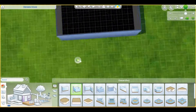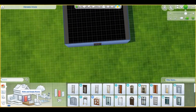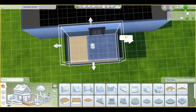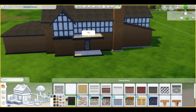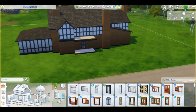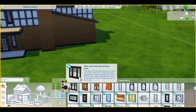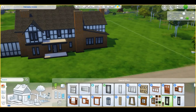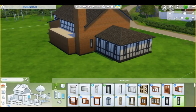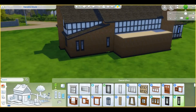Hello everybody and welcome back to my channel. Today we have another mansion — surprise, surprise. This is a split-level Tudor mansion. I've built quite a lot of these before, but I promise every time they are different, both on the outside and on the inside. This is an older-looking, more traditional Tudor mansion; the others were more modernized. Not a lot of renovation has gone into this house, but it's very nicely preserved and I really like it.